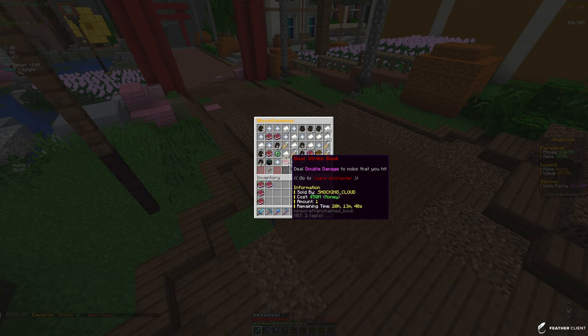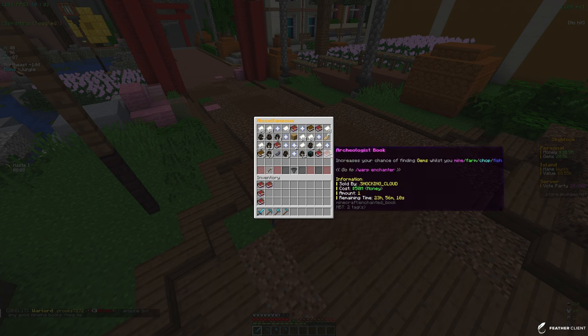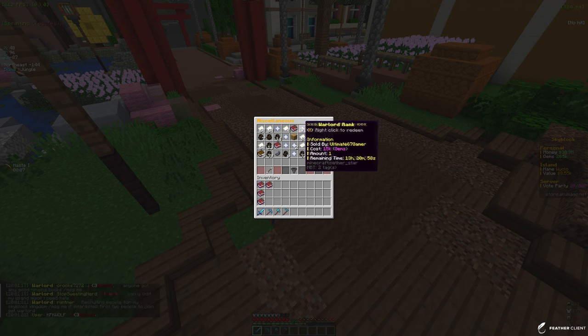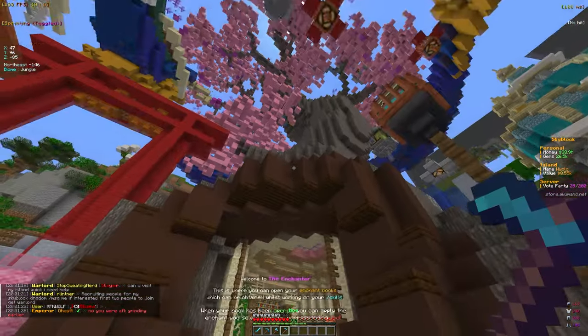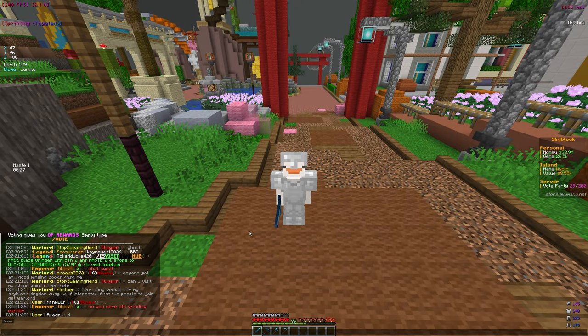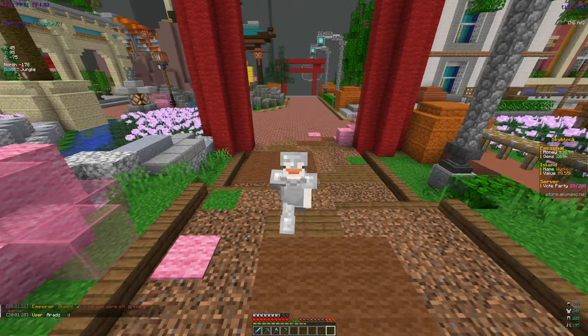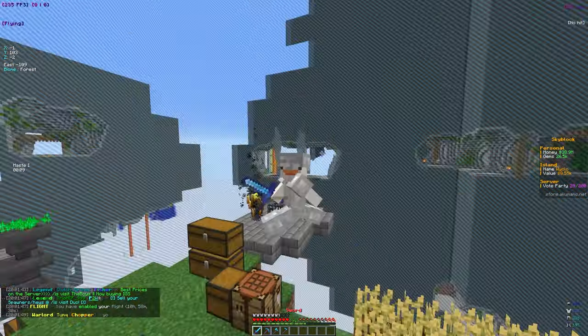There's a dole strike book — deal double damage to mobs — but it costs 50 million and we don't have that. There's also a grinding book for 20k gems, but we barely have 20k so we'll hold off on that too. There's no XP available, so I'm going to hold off and just grind my own XP since the money we have is pretty valuable right now.